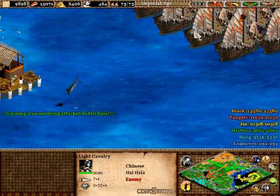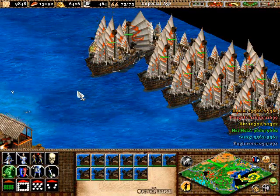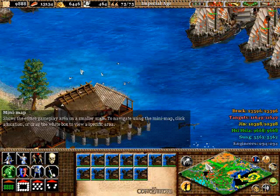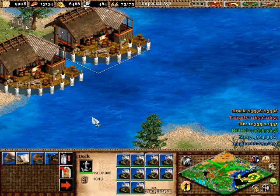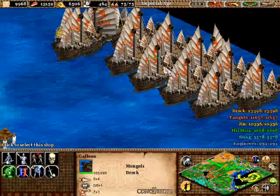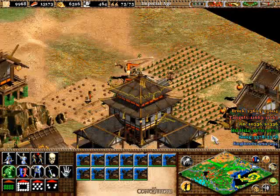I have an armada of 30 ships. You're gonna have to clear out some of your population to get these ships in — maybe sacrifice a little villager here and there. 10 elite cannon galleons, 10 fast fire ships, and 10 galleons. With this armada — I'm just gonna queue up some farms. Don't want to be doing this during the assault.